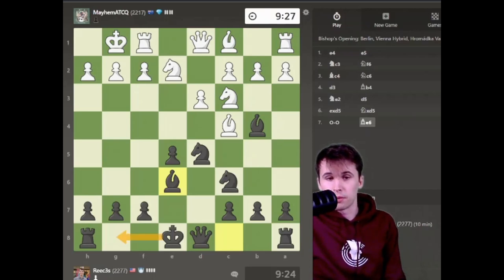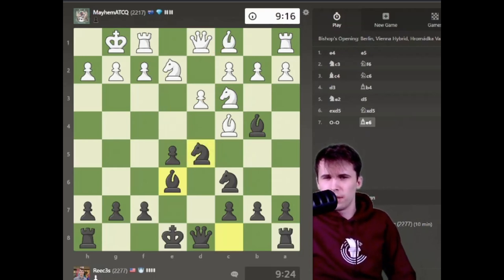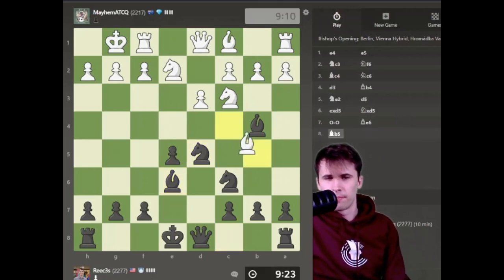My next moves might be castles. I might even take this knight on c3. Let's see what my opponent has. A normal move is bishop to d2. I think there's another move. Knight to e4 here is also a move that he can play. Potentially he could play a3 as well, but I don't know if that's all that good. Bishop to b5 — interesting move, trying to pile up pressure on my knight on c6.